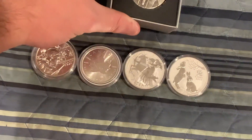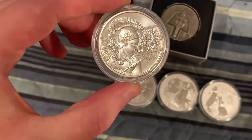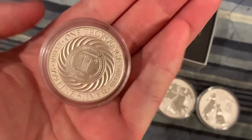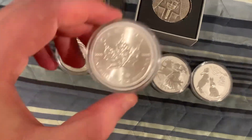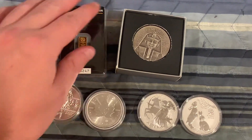We have the one ounce Intaglio Mint Monet Labe, which is pretty cool. This is what it looks like on the back. That's going to be paired up with a 2021 Maple Leaf. So that's one option.